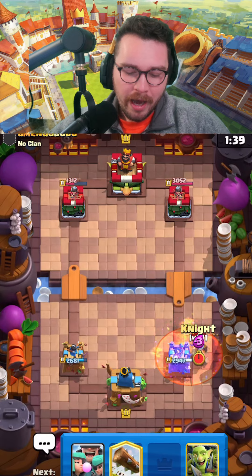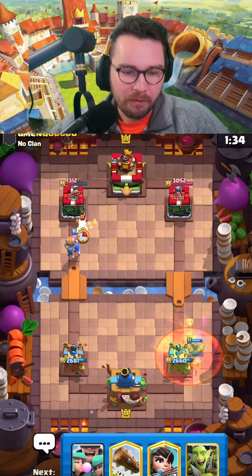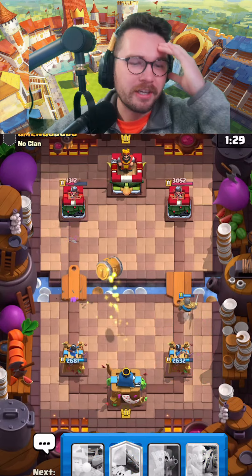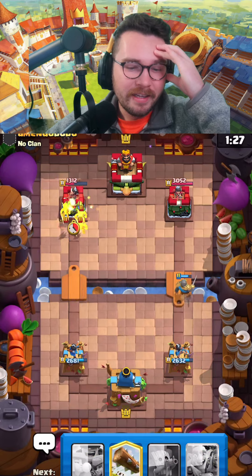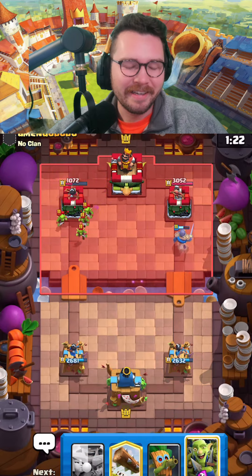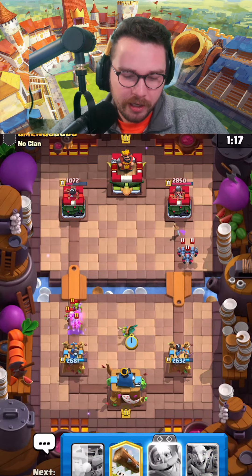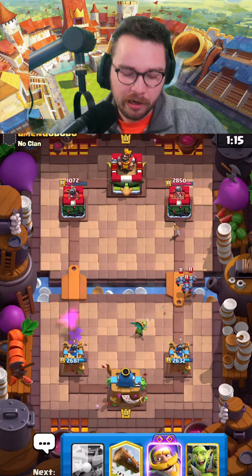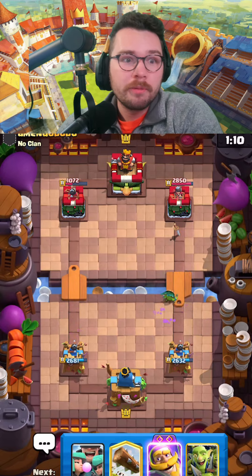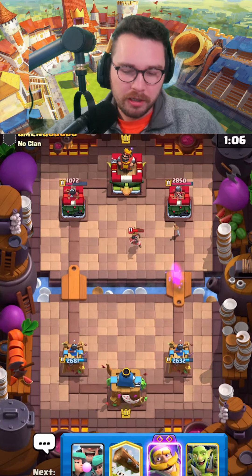He goes for the minor poison on the opposite tower — I don't know what he's thinking, that's a negative four elixir trade. And guess what — he doesn't have his log. We're gonna get a ton of damage. Dark goblin's gonna help with the goblins and the minions, might force out a poison from him, which I'd be completely fine with. Anytime they're using a poison not supporting the minor, that's good for you.